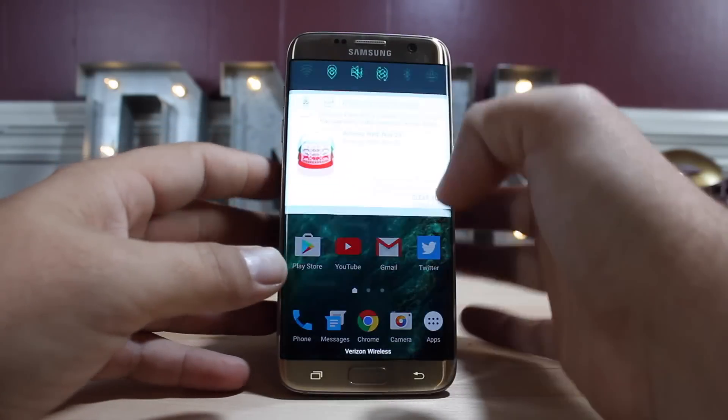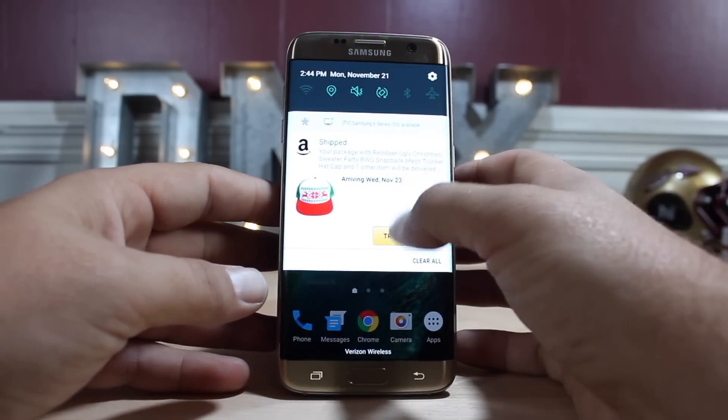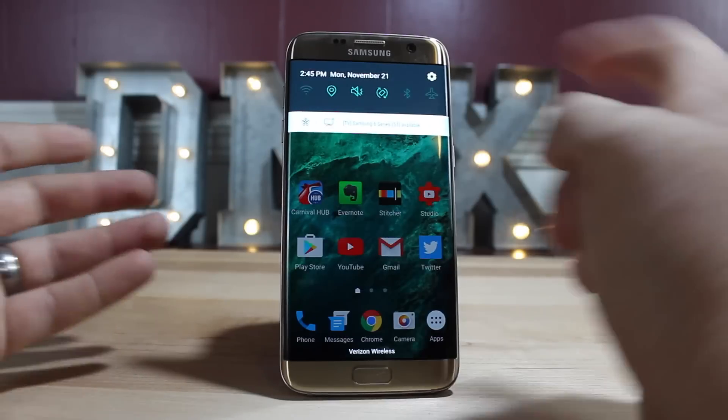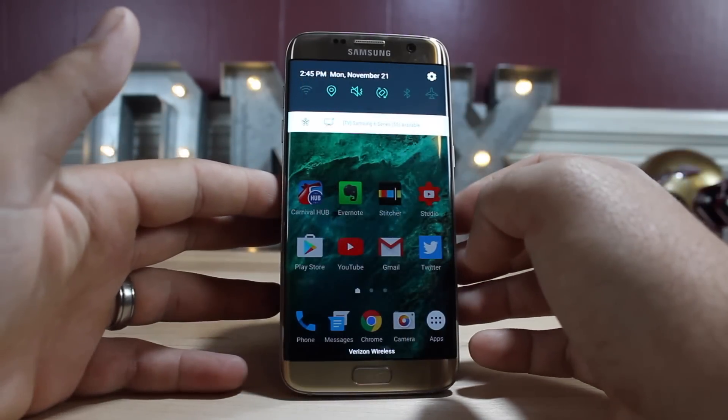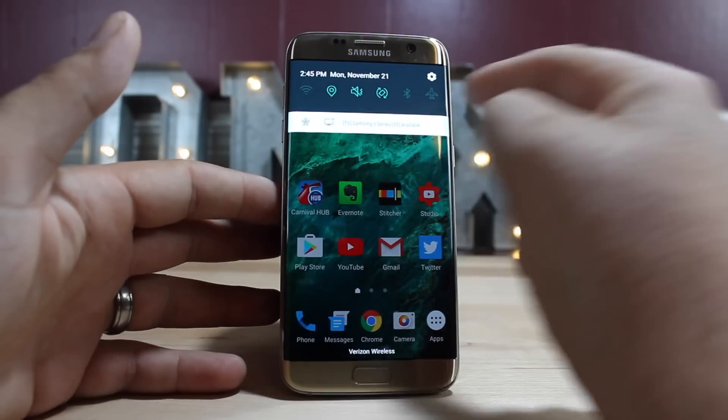If you pull down the notification shade you can see that you have quick access to your notifications. If you clear your notifications, you just get a very basic notification panel with one swipe that gives you access to the most important quick settings.